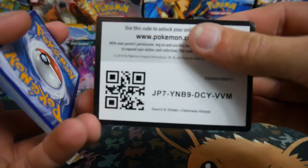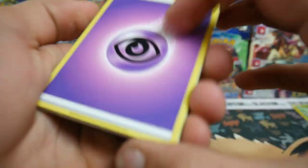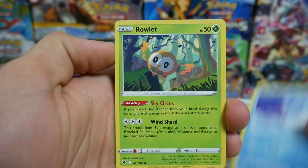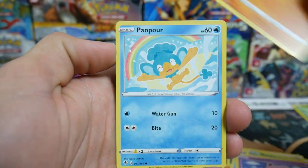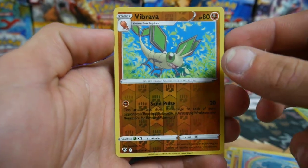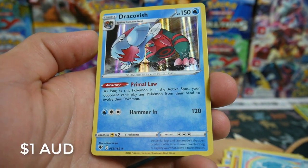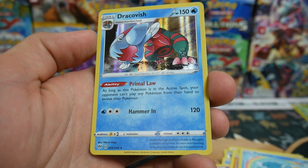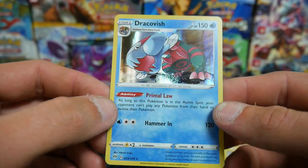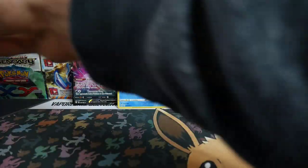Next pack. There is a code. We have a Psychic Energy, we have a Staravia, a Zawilus, Pupitar, a Cubchoo, Rowlet, Jigglypuff, a Diglett, a Panpour, a Reverse Holo Vibrava which is actually a sick looking card, and a Dracovish - we got a Holo for that next pack. Very very nice, so we're two for two at the moment. Two for two, that is a good ratio.